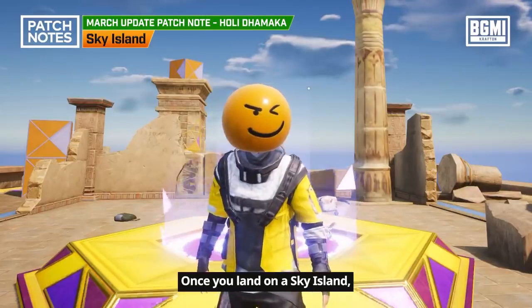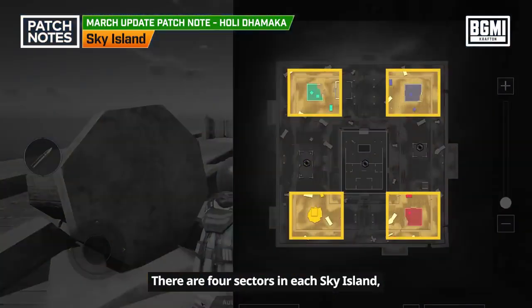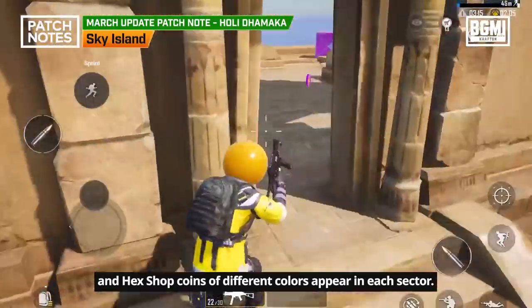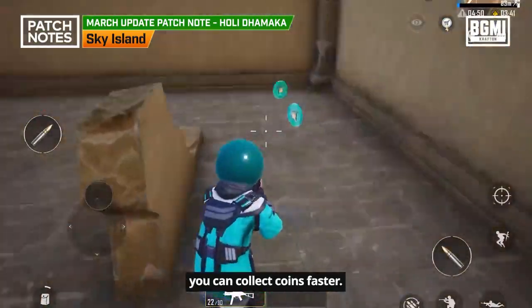Once you land on a Sky Island, your character's face will turn into a cute circle of a certain color. There are four sectors in each Sky Island, and hex shop coins of different colors appear in each sector. If you loot the coins with the same color as your character's face, you can collect coins faster.